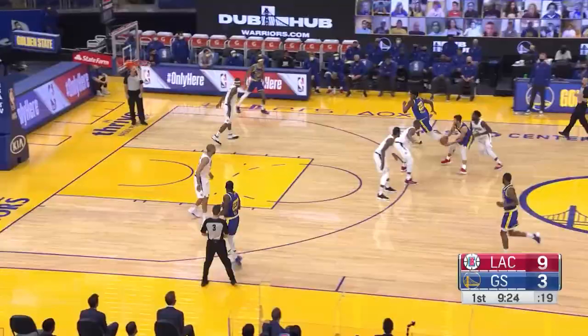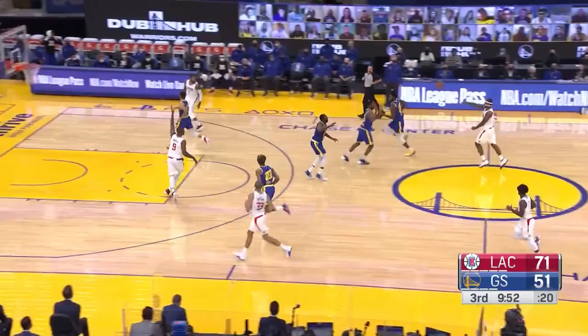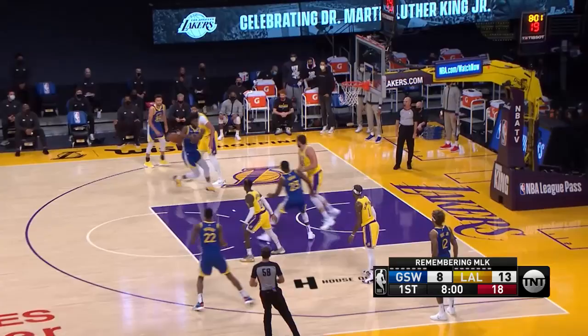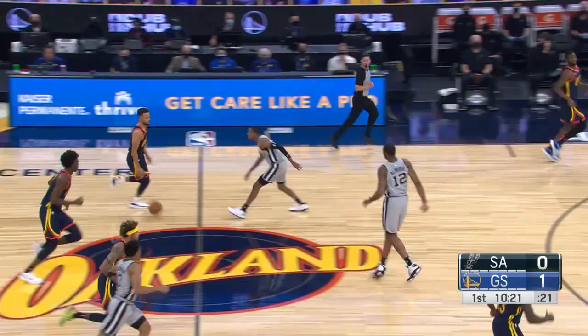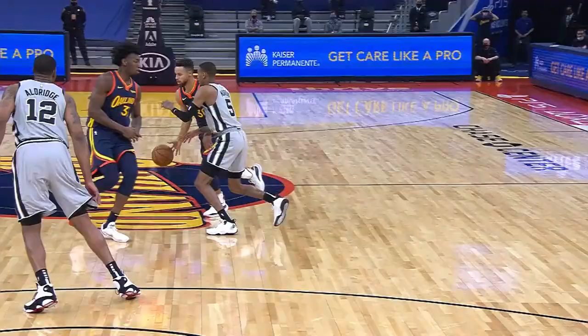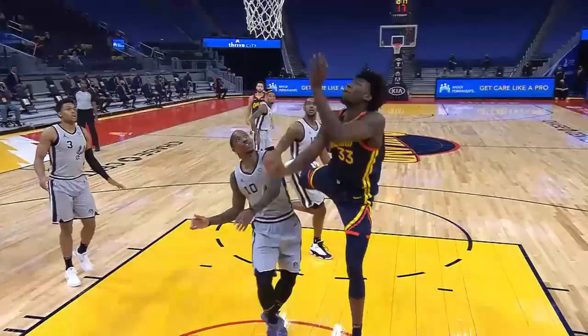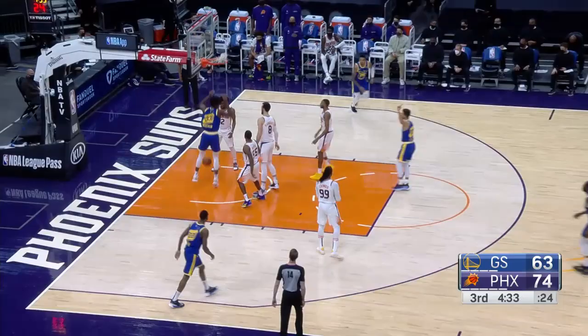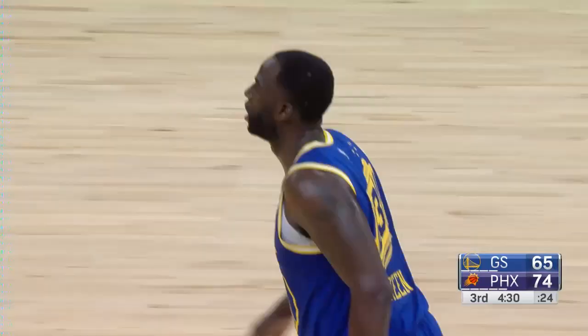Wiseman guarded on the roll — beautiful finger roll. Baca ran the floor; Wiseman recovered to snuff him. There comes Draymond going coast to coast, gives it up, and Wiseman helping recover and contesting it well. Dropping into Wiseman — perfect, laying it up and in and drawing the foul. He's unselfish. He's going to make that pocket pass. Watch the weak side. Nice feed to Wiseman — and with Draymond, he thinks the game so quickly.